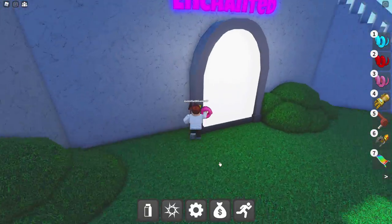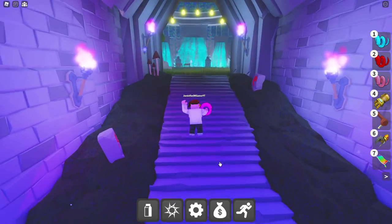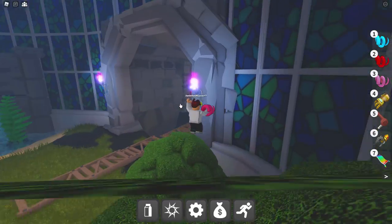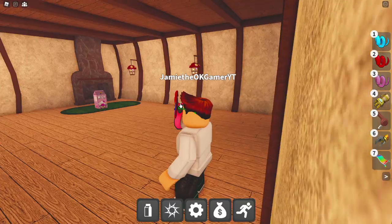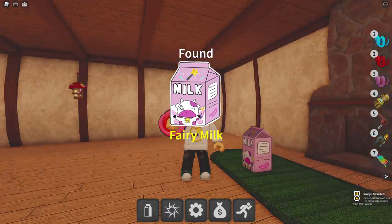Up next is Fairy Milk. Head on back to Enchanted Land, and then go this way. Going to hop on some trees, right over here — as you can see there's something up there. Going like this — easy, take it easy. There's a fairy! Look at this beautiful, amazing little fairy house. And we got Fairy Milk to top it off — how cool is that?